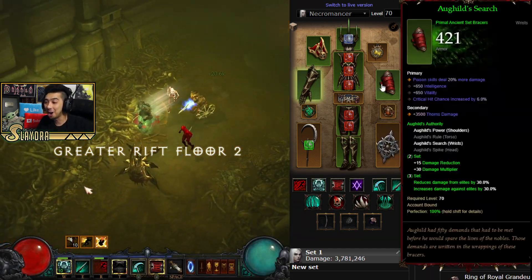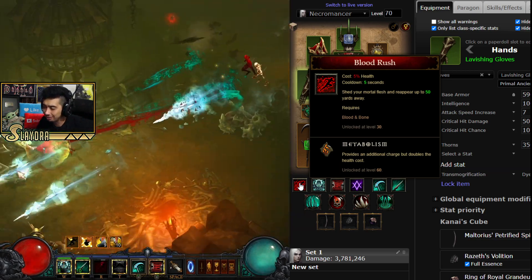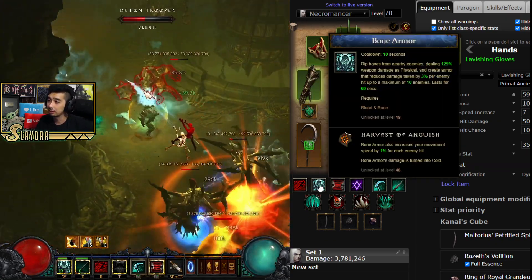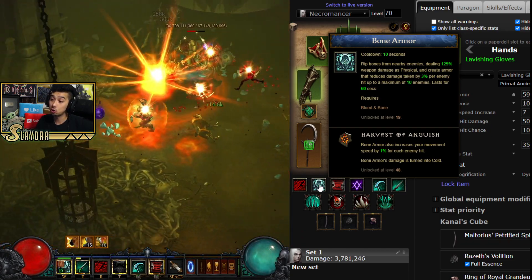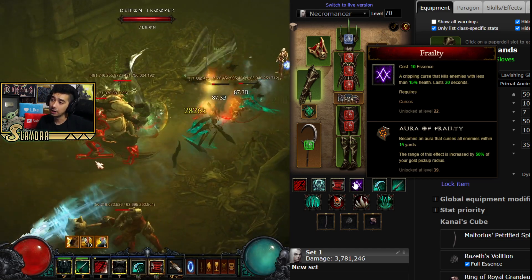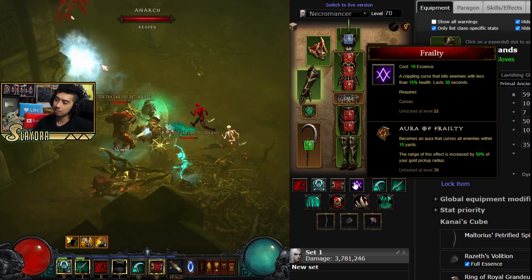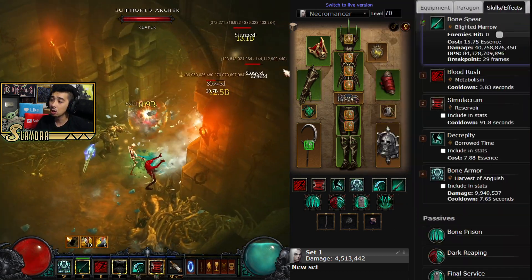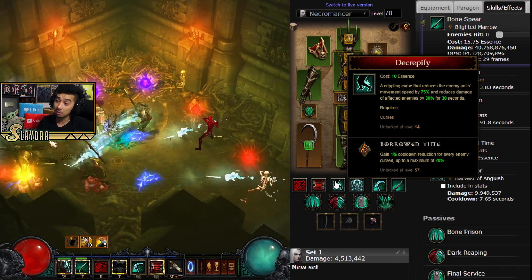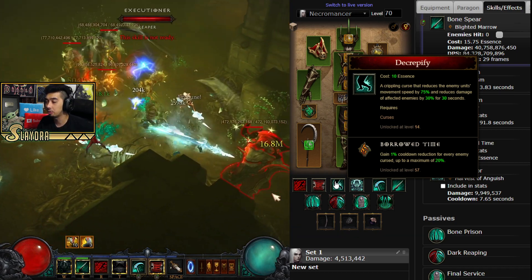In terms of the skills and passives, there are a few different options. As far as Blood Rush goes, some people are running Metabolism — there are lots of different runes you can run. I like Metabolism just because I like to be able to blink twice. Bone Armor with Harvest of Anguish so you can have additional movement speed. Then we have Simulacrum with Reservoir, but it doesn't matter — it's gaining all the runes anyways. Here's where some people will differ: there is Frailty with the Aura of Frailty, so you'll have an Aura that will curse and kill all enemies with less than 15% health, which will proc your Dayntee's. Or you can run Decrepify to slow them down and apply curses at long range. I personally like the Aura because I don't have to cast it and it doesn't cost Essence, so I'm focusing more on Bone Spear — but both are on leaderboards.